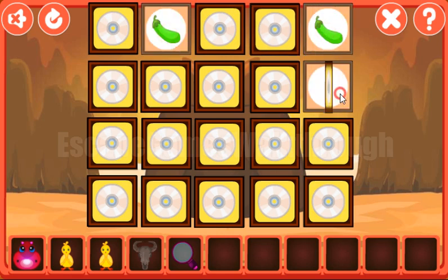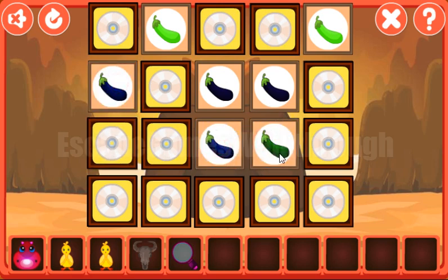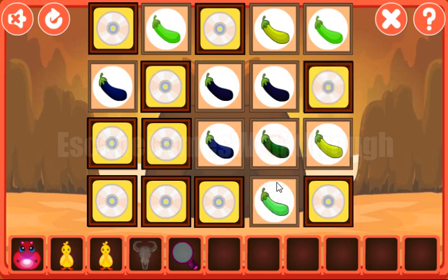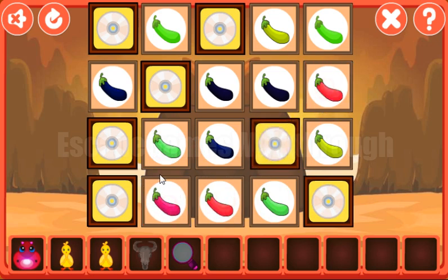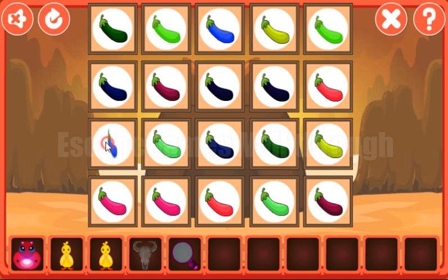Here we need to find the pairs of the fruits. There are a lot of shades of green and other shades. This one matches. Green, blue, another green — not that green, but this one. Also not that green, but this one. Red, green. Let's start over. This one green, and the last is the blue.